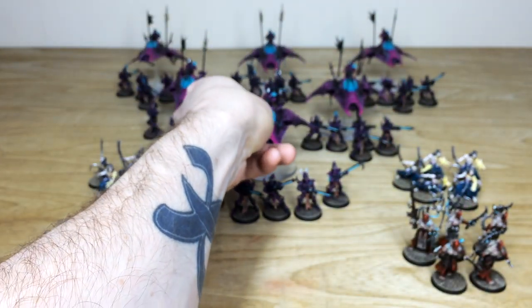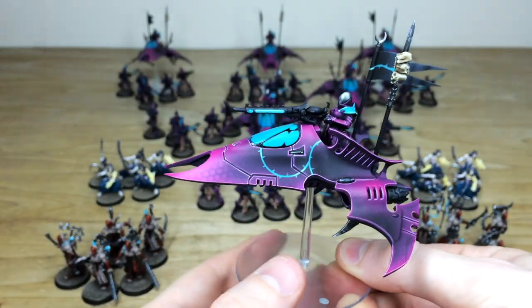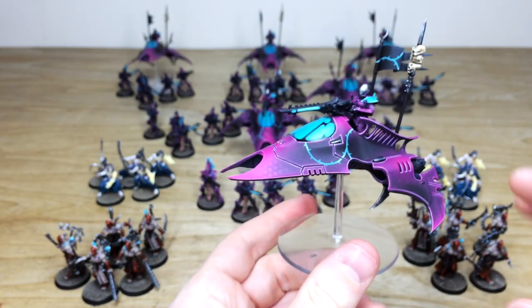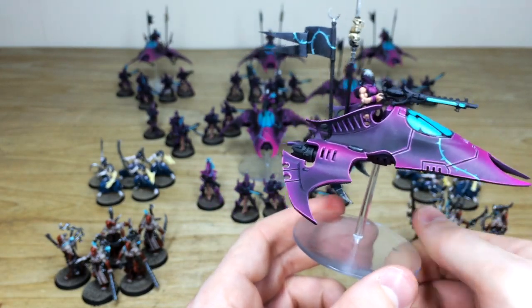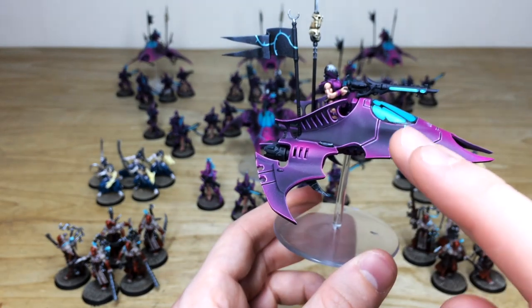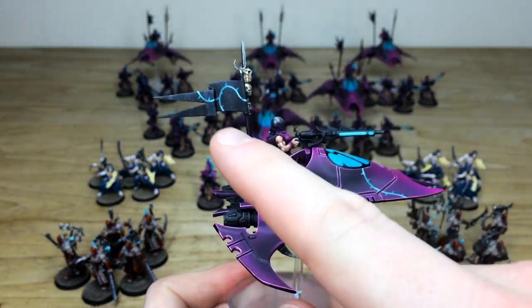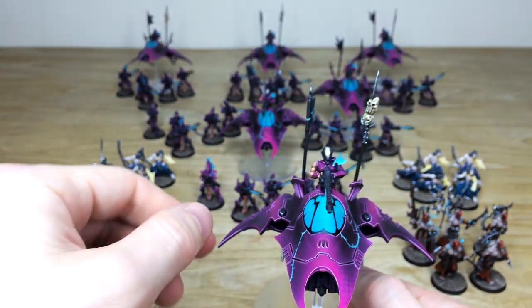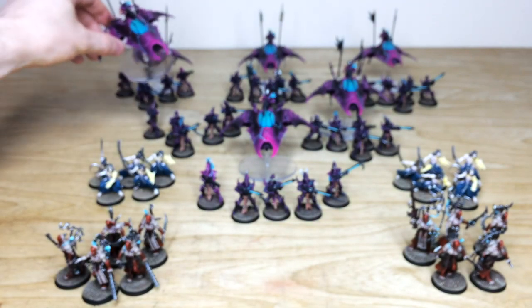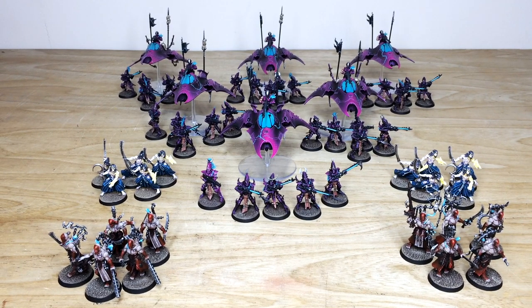I'll pull forward a second Venom just to show the consistency from model to model. You can see that really cool vine work, with all the bones and skulls fully highlighted and painted throughout. All the flesh work on the gunners is done, edge highlighting on the armor panels to a very proficient standard. You can see the lovely texture on the cloth work of these banners, and again a really eerie and evil looking scheme for this army.